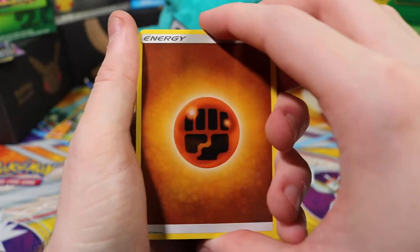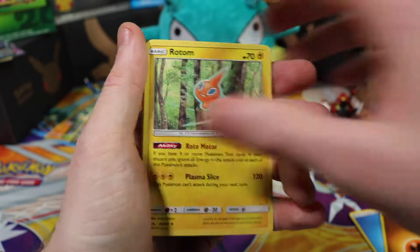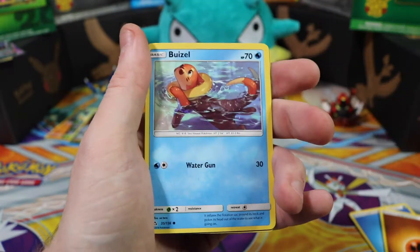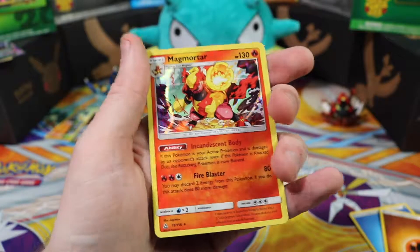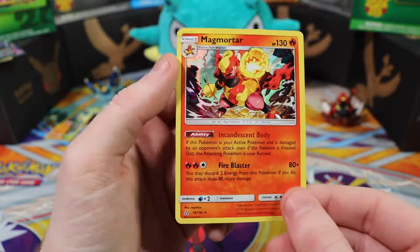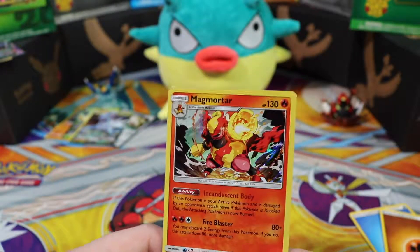Fighting energy, skateboard Mount Coronet, Rotom, Shuppet, Exeggcute, Magnemite, Weasel, Magnemite, Eevee reverse holographic, and a Magmortar — nice! Did you notice you got two different Eevees with two different arts? Yep.